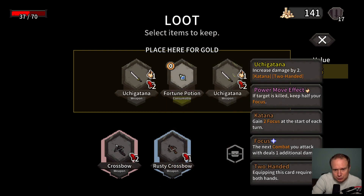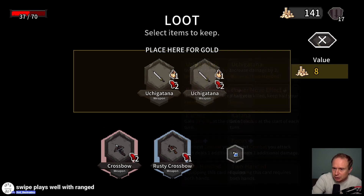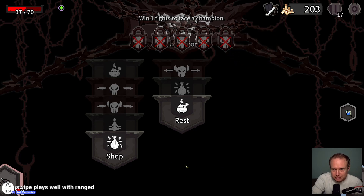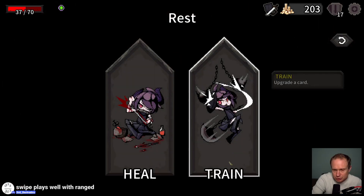We have two of these available, or a Fortune Potion — reduce the cost of one random card in your hand to zero this fight. We'll grab that. Swipe plays well with range — okay, that was my intuition. Might as well rest now.